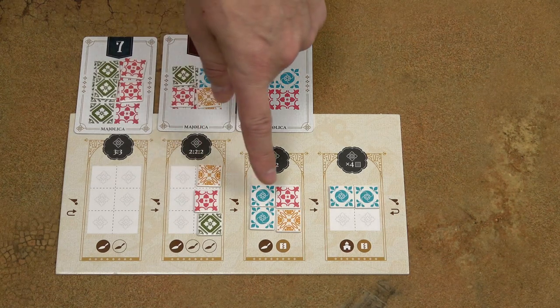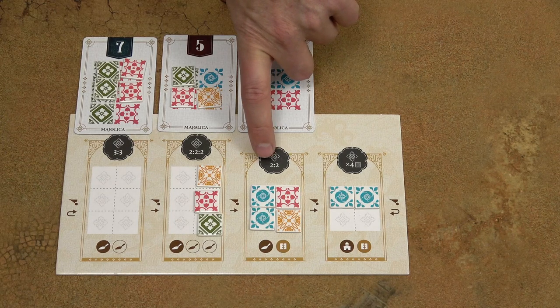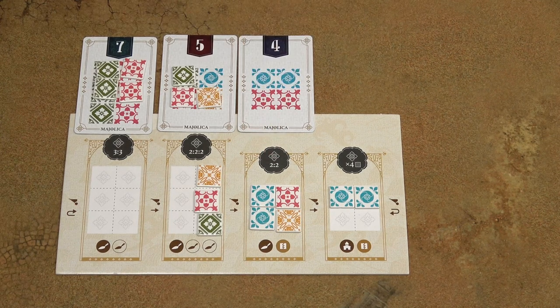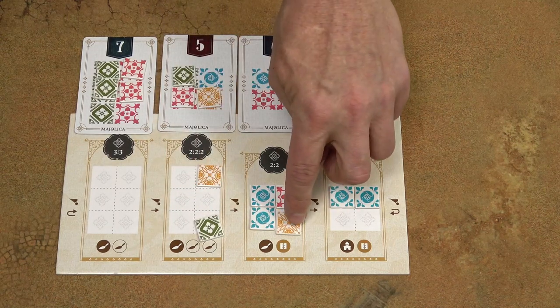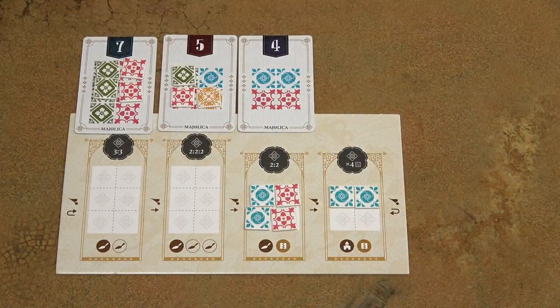Again, the remaining tiles have to be moved to another workshop. This workshop needs two tiles of one color and two tiles of another color. So I can move the red tile into this workshop, discarding everything else. And now I must also run this workshop.